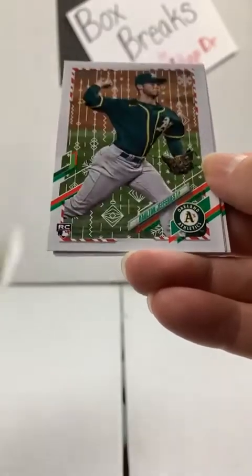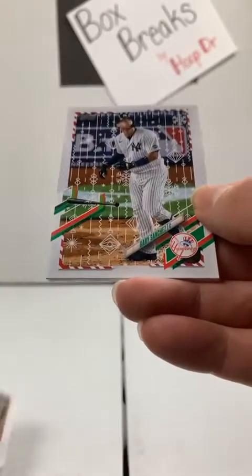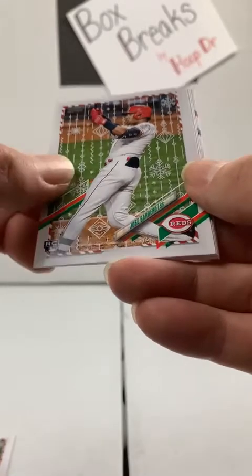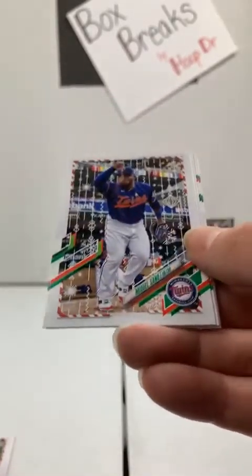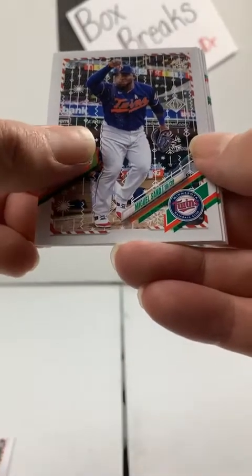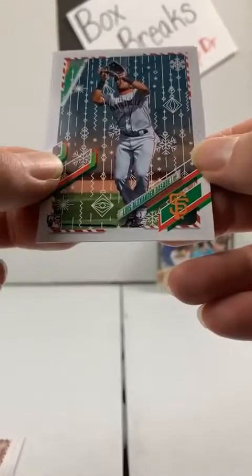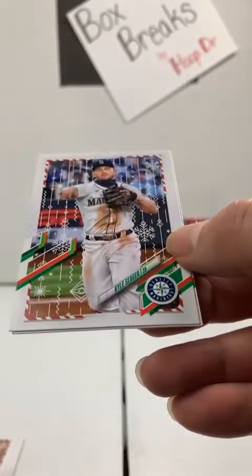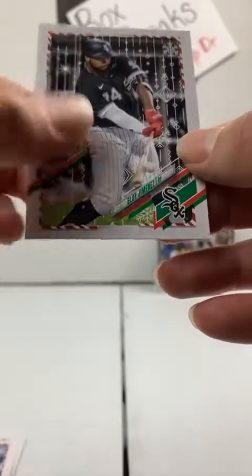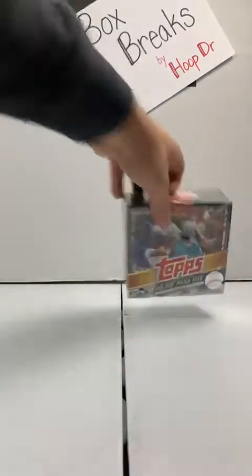Cedric Mullins, Orioles, rookie card. Dalton Jefferies to the Athletics. Dustin May, Dodgers. Gary Sanchez to the Yankees. Metallic rookie, Cincinnati Reds — Jose Barrio. Sano, Minnesota Twins. Blake Snell, San Diego Padres. Rookie card, San Francisco Giants — Alexander Basabe. Kyle Seager, Mariners. And Jimenez to the White Sox. I'm pronouncing some of these names pretty bad — my mind's all over the place looking for ornaments and stuff.